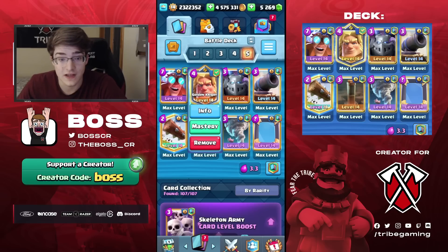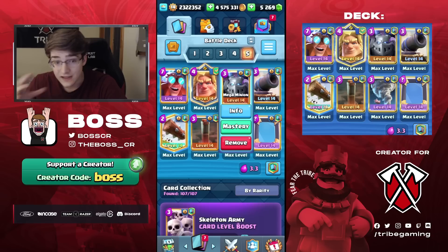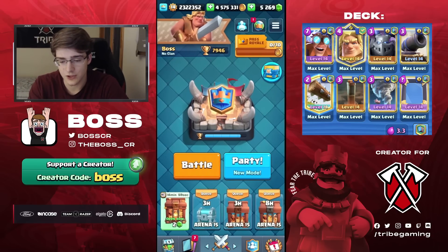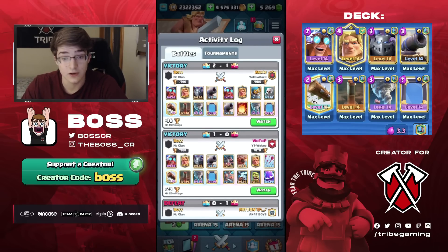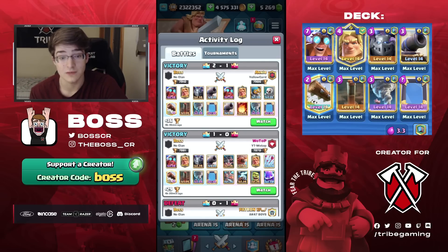It gives you the three-card cycle, so when you play the Electro Giant, you could play the Golden Knight, and then after that you could still play the level 16 Electro Giant. You have Mega Minion as one solid air counter, whereas that Electro Giant Rocket Bomber deck didn't really have a single air counter, so you have more of a chance against Lava, and the Earthquake helps you beat buildings.